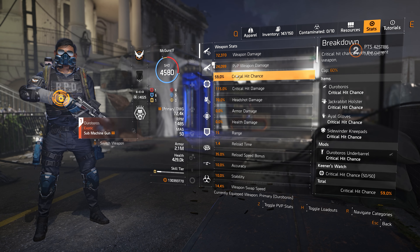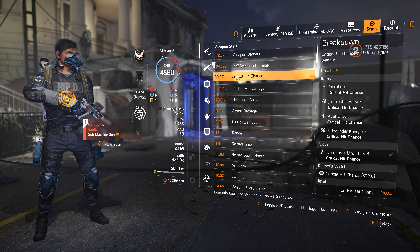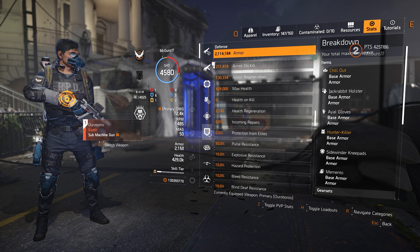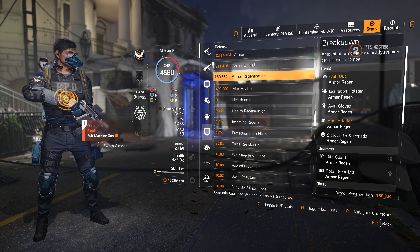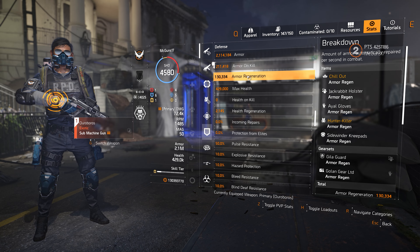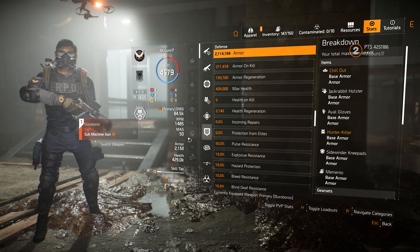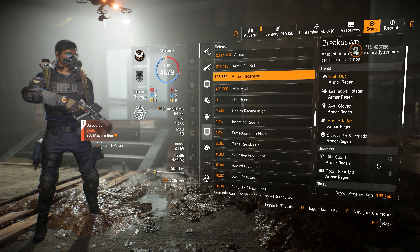Now looking at the final stats: on the offensive side, we have 59% crit chance and 115% crit hit damage — we are missing the 10% damage to target out of cover but that's okay. On the defensive side, just sitting here without any Memento stacks, we're always going to have 130,000 armor regen, which is very high. And once we get that extra 3% from the Memento, that puts us at 193,000 armor regen.